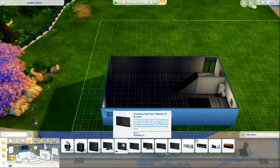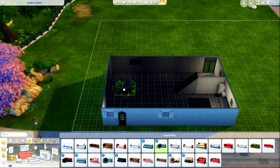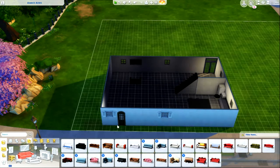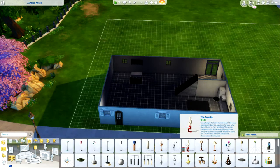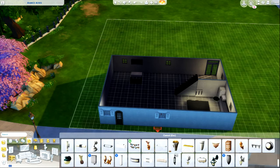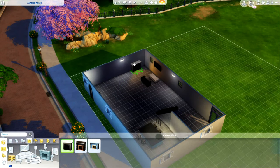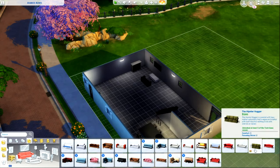Now we move on to designing the living area. As a guy, I always wanted a big screen TV, and I tried to find a good spot for my couches. I tried a corner couch but it didn't work out, so I went with a love seat and a coffee table. There's only going to be one, maybe two sims in here — my main profile, I started a little family. I made a version of me and my girlfriend and we wanted to play from there. I put a little fireplace for a little mood, a little je ne sais quoi for a good time.